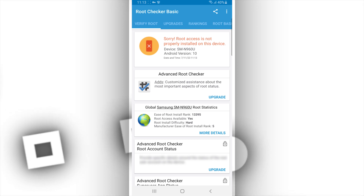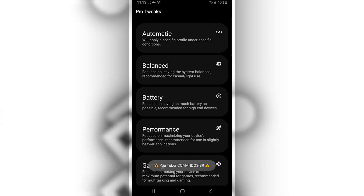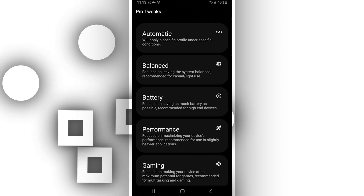The app works with root and without root, so as you can see I don't have root access on my device now. The use of this app is very easy and simple. You just open the app and select the mode you want to use.